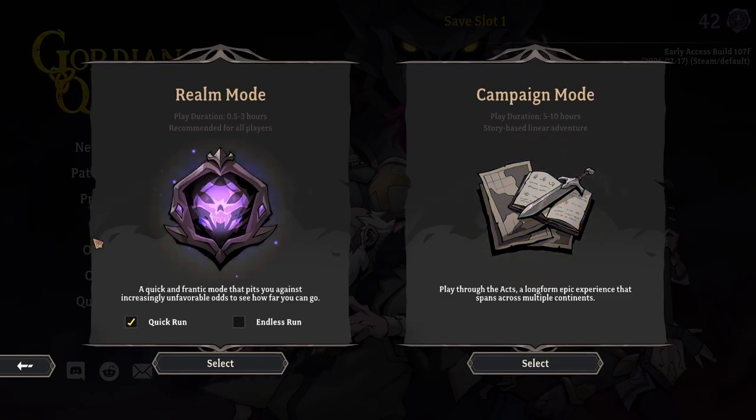Now there's realm mode, which is more like what you expect from roguelites — you sort of start a randomly generated run, see how far you can go, and then unlock some stuff at the end. This is a better way to experience the game if you want to try lots of different things. The campaign mode is much more forgiving and gives a better sense of progression — you'll have a town in the center you'll be defending and developing as you rescue people and open up shops. This quick mode pits you against increasingly unfavorable odds; play duration could be as little as half an hour or as much as three hours if you have a good run.